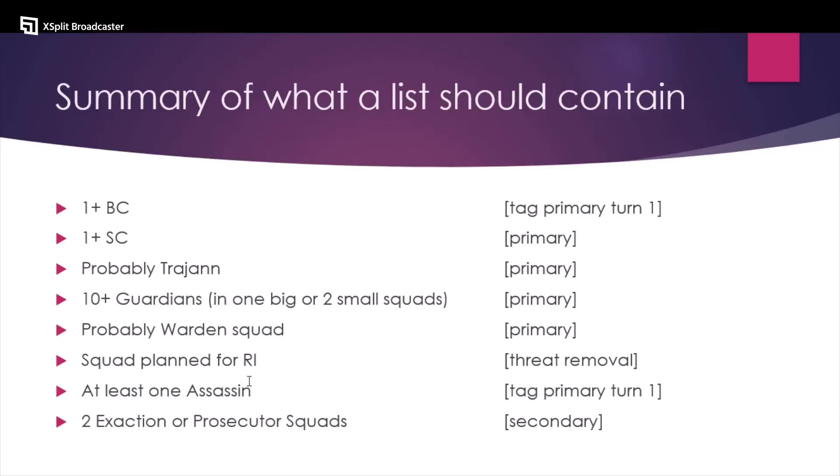If your only Assassin is exactly a Calidus, this doesn't actually count to help you tag primary turn one — because you can do it sometimes versus some lists that just can't threaten you turn one: they don't have Scout, they don't have infiltrate, they don't have fast units, they don't have advancing charge. But against a lot of other lists, your Calidus just isn't safe starting on the mid-board.